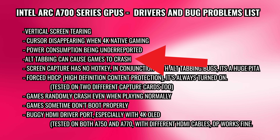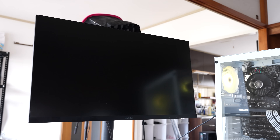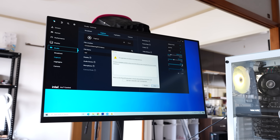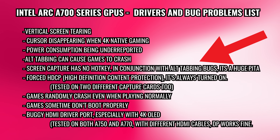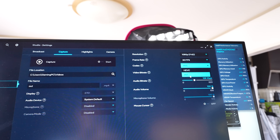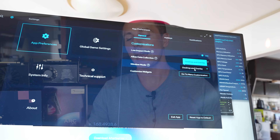Next — and this is really important — alt-tabbing causes games to crash. If you alt-tab to a browser to check a map in Diablo 4, the game just crashes. This compounds another problem: there's no hotkey for screen capture in the driver set. Hotkey highlights are supported in a number of games, but if you want to manually screen capture you have to alt-tab, which can crash the game. Together, these two issues make it sometimes unbearable to use an ARC GPU.